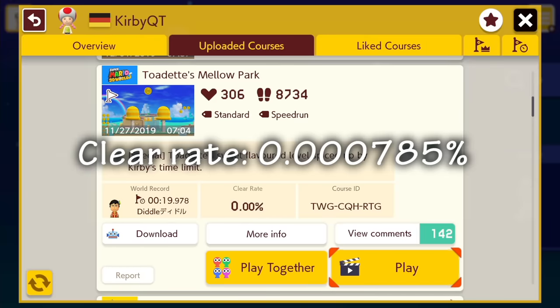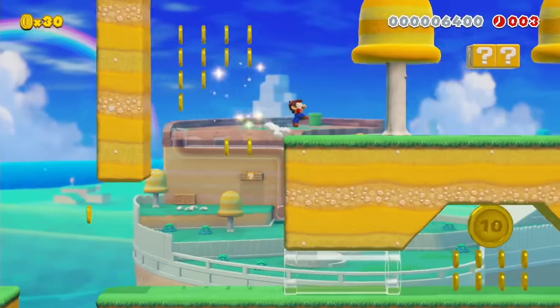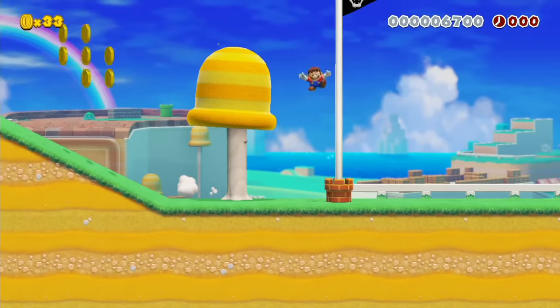Percentage-wise, this was the second lowest clear rate level in Mario Maker 2. The level is only 20 seconds and looks like your average Mario level, but the timer is extremely tight and a lot of speedrun techniques are needed to beat it.